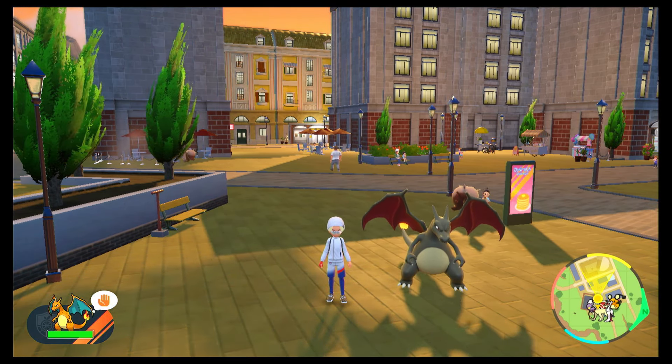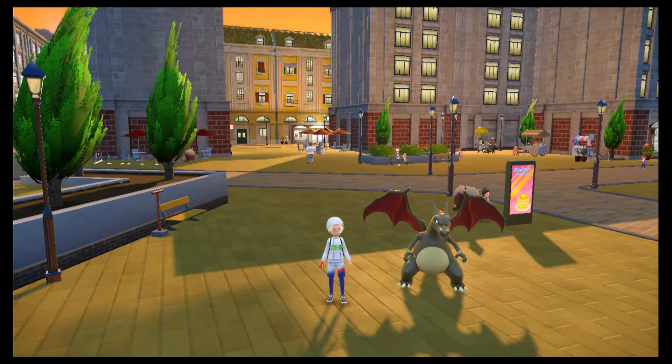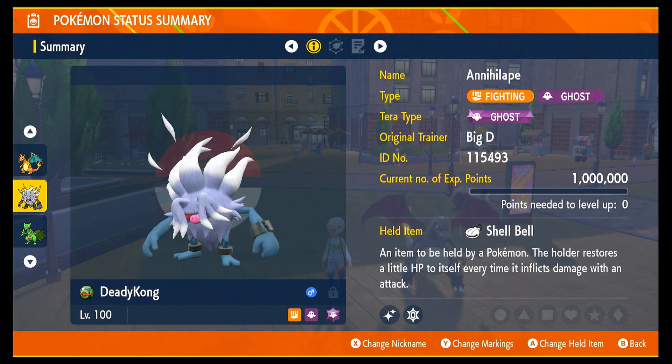This is actually quite a difficult raid to do. I've struggled. I thought I was going to have some really good builds, but it looks like we've fallen back into Annihilape. So we've brought back Annihilape. The build here follows a similar pattern — we are Tera Ghost, holding a Shell Bell, obviously max level.